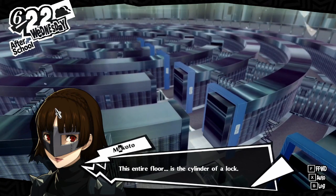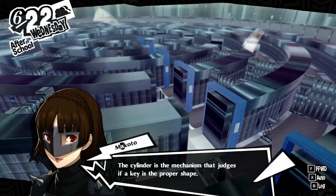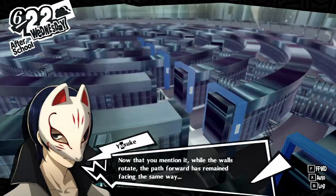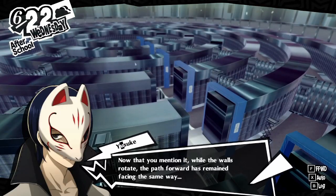How do you know what those look like, by the way, Makoto? That seems a bit sus. The cylinder is a mechanism that judges if a key is in the proper shape. If you use the correct key and all the discs align, locks open. You would think that given the fact that I can make lockpicks, I would know this. But go ahead, explain.